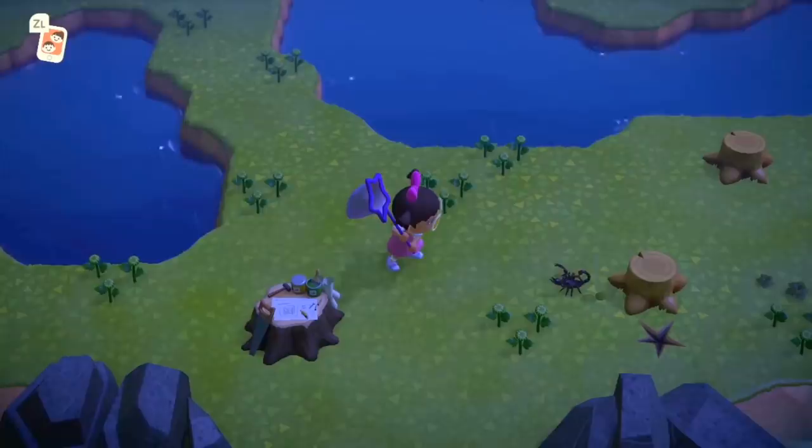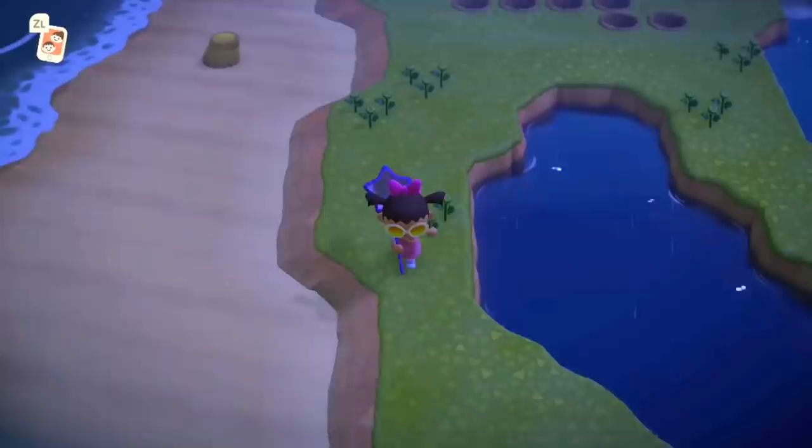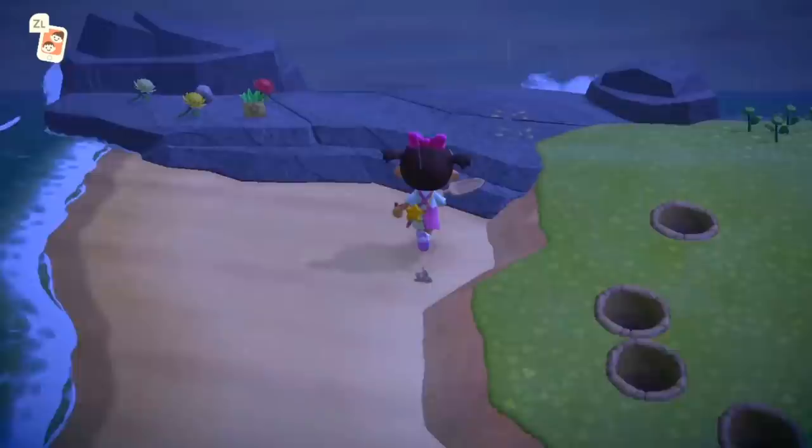I've definitely noticed more rainy islands in April as well — I'm guessing because of the autumn season. So time to prep the island: pluck all your flowers, chop all your trees. Stumps didn't really seem to matter especially in the rain, but remove them so you can see the scorpions — these monsters will hide anywhere. Once you've completed this, the only things that should be spawning in are wharf roaches and scorpions.